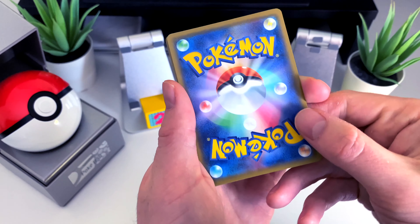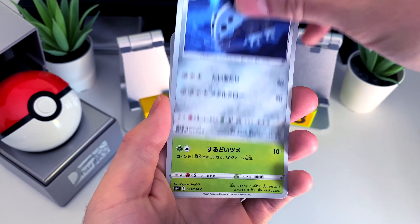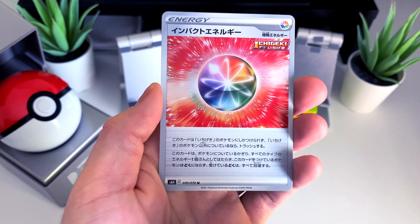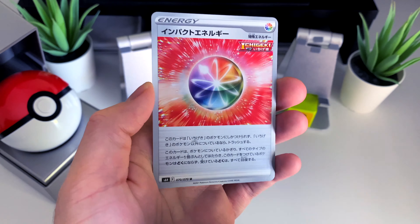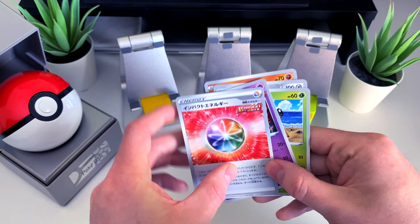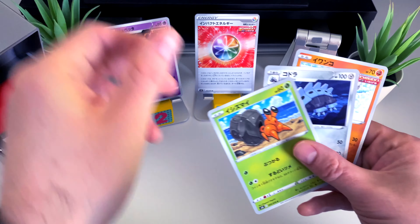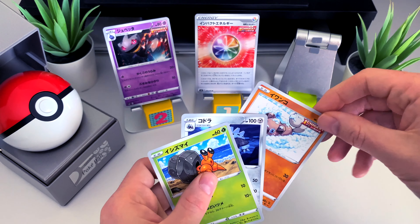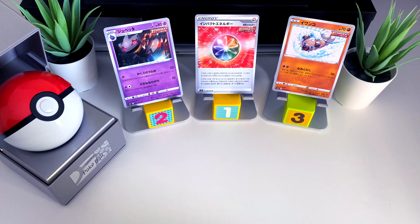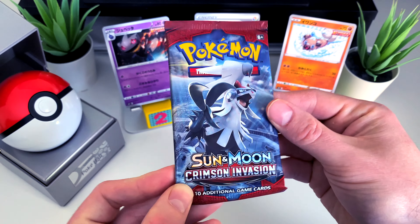Here we go then, Silver White Lance, what are you saying? Not very exciting for the first pack. We'll do this really quickly — we'll have the Impact Energy at number one, the Binacle at number two, and I quite like the artwork on that Rockruff at number three. These two into the basket. Next up, can we do any better with Sun and Moon Crimson Invasion?